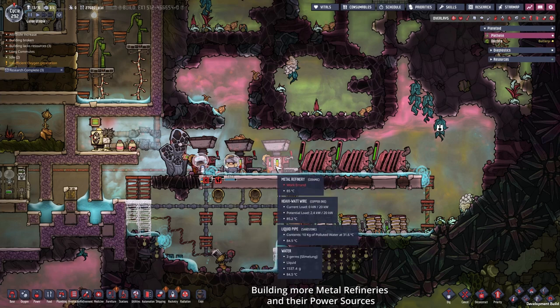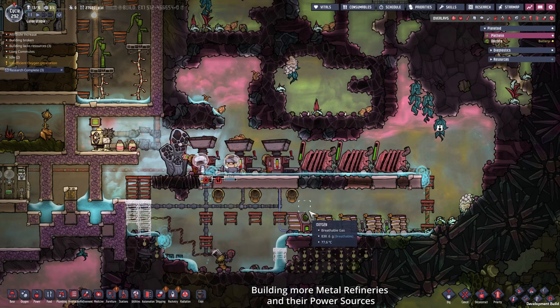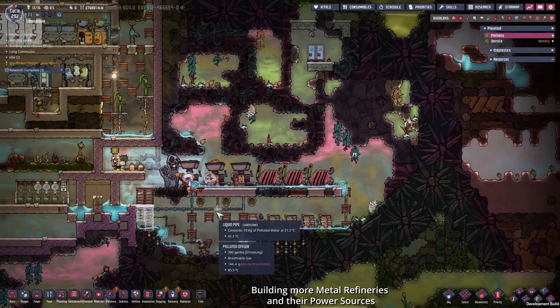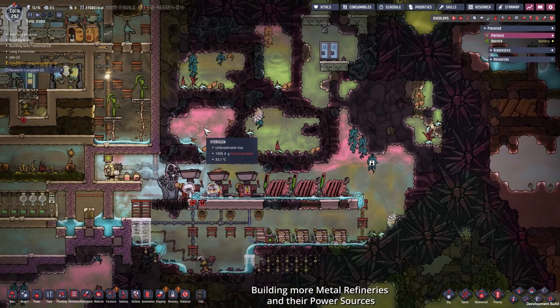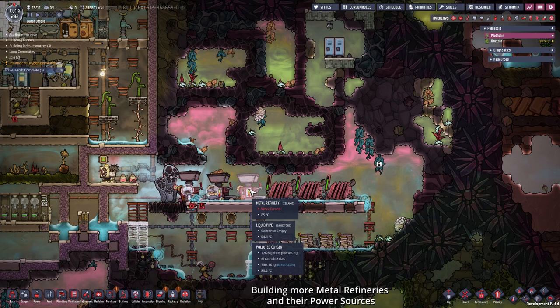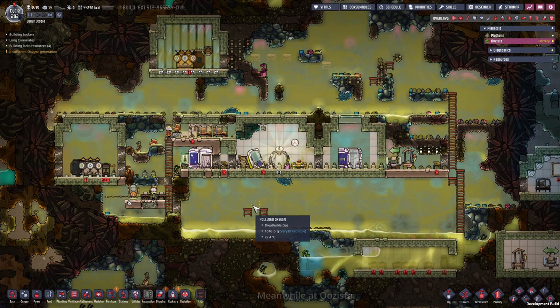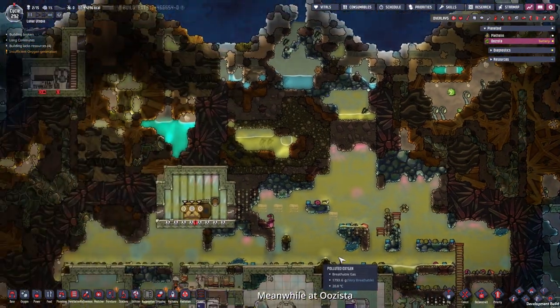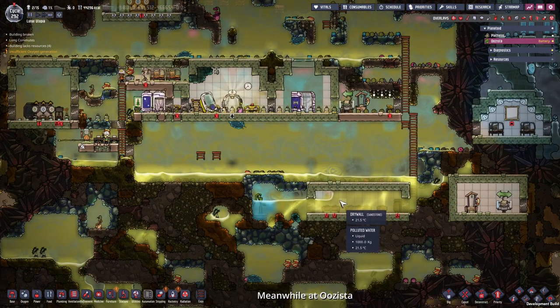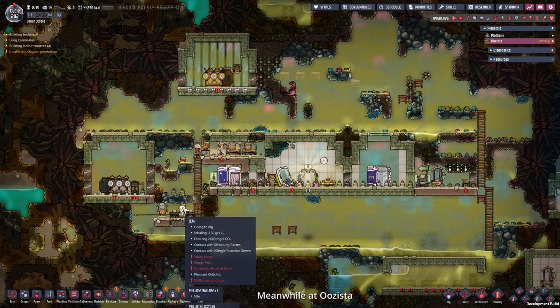Let me explain what I did here. We need more refined metal so I placed more metal refineries. This uses the same bug as before — we let the pipe break and just fill it up with more water. I built a ghetto setup because I don't want to build a real setup in all this mess with the chlorine and hydrogen in here. The power will come from the coal generators which are producing 900 watts each, but each refinery needs 1,200 watts — that's what the batteries are for. Over at Uzista, Bert and Gene have gotten pretty far. The rooms are looking good and we have a lot of polluted oxygen, with all the polluted water accumulated down here.